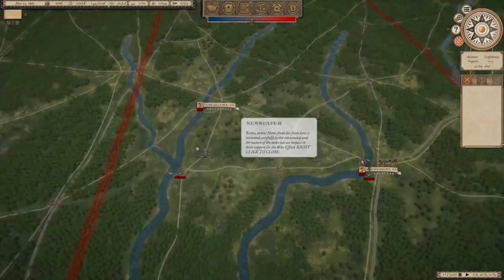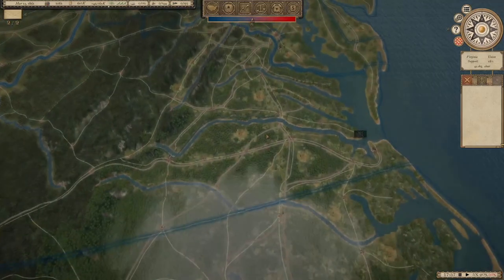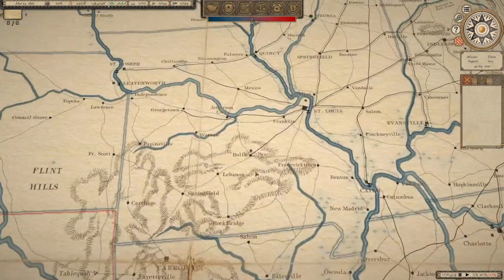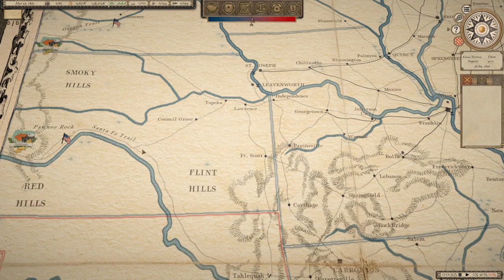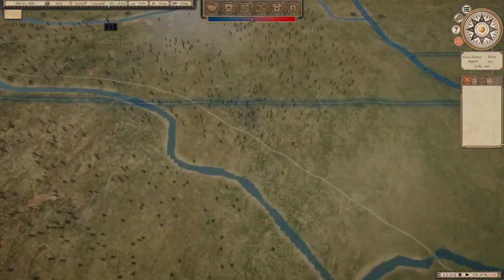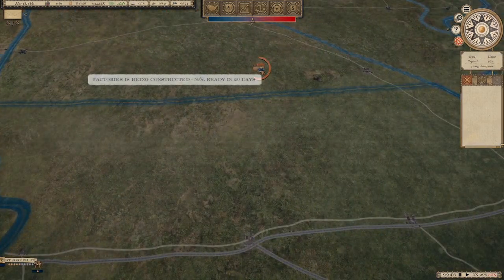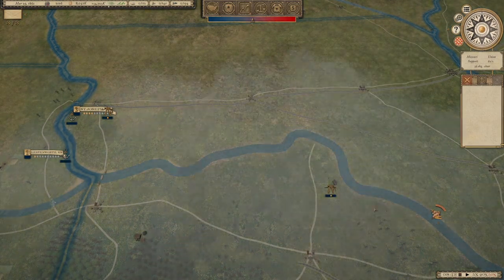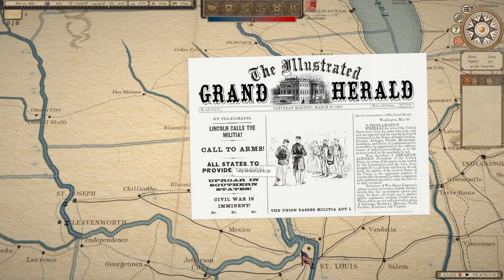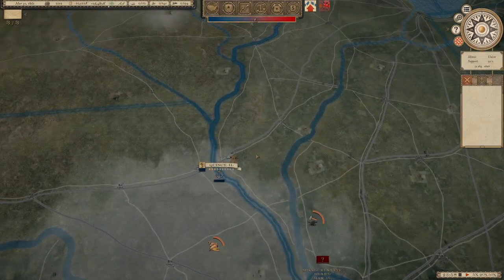Okay, Stevens addresses the nation. North Carolina and Virginia have not seceded yet, neither has Tennessee or Arkansas. King Cotton is selected by the Confederates.